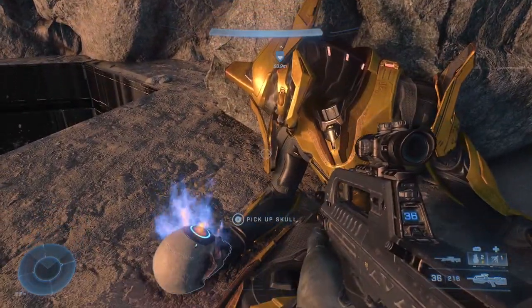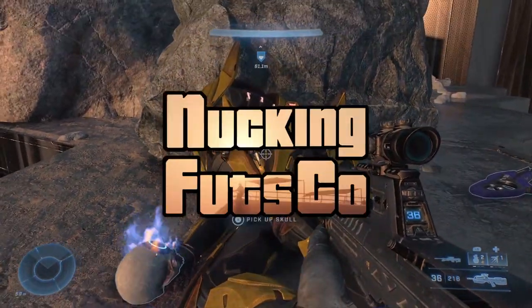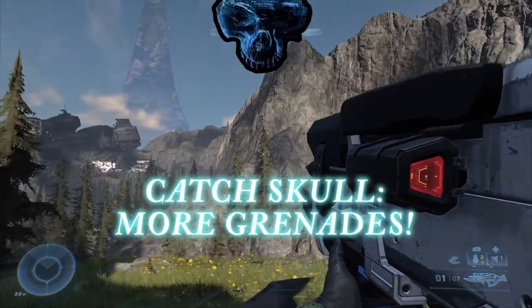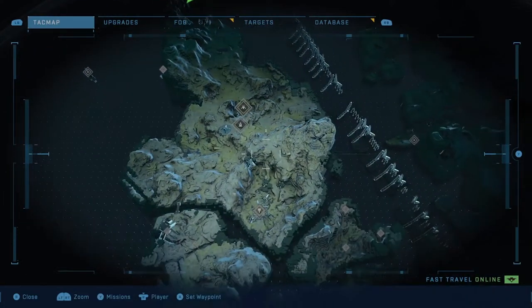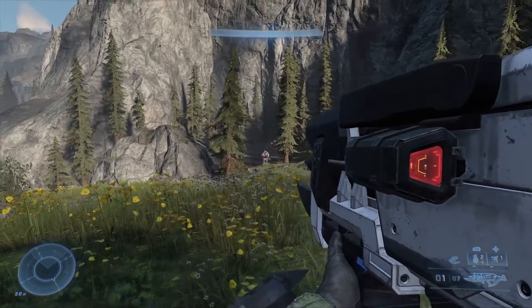Since you're subscribed to the channel you're obviously a high IQ individual and will no doubt pick up on the Shakespeare reference. Next up we have the Catch Skull, which causes enemies to throw and drop more grenades. This skull is located on the northernmost island, tucked away in a little pocket at the base of the mountain, and requires a flying vehicle to get to. You'll know you're in the right place if you see two hunters guarding this little marshy area.